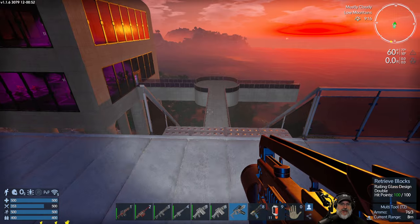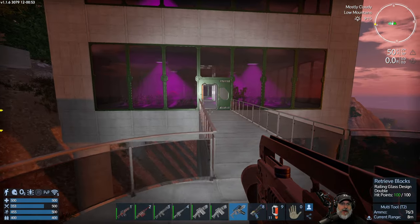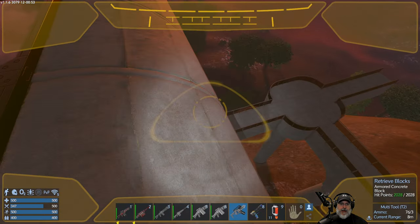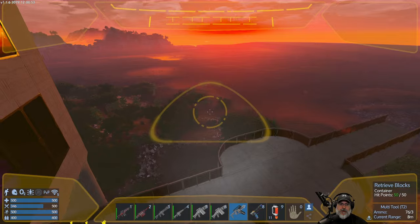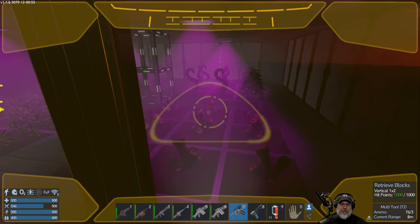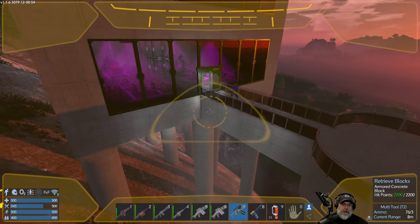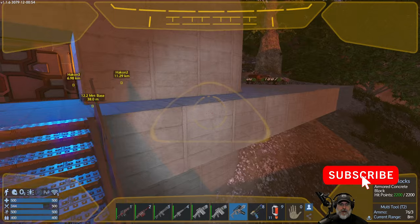I've made some more changes to the base. I've put rails in on a little walkway down here. We have finished the roof of the greenhouse, so that's all done. I've got another crop plot in there and I just threw down whatever seeds I had in the refrigerator for the moment. We're going to need more spoiled food, believe it or not, in order to continue making more nutrient solution, which is what we need to make the crops and the rest of the seeds. I also did a little bit more upgrading of the normal concrete to reinforced concrete.